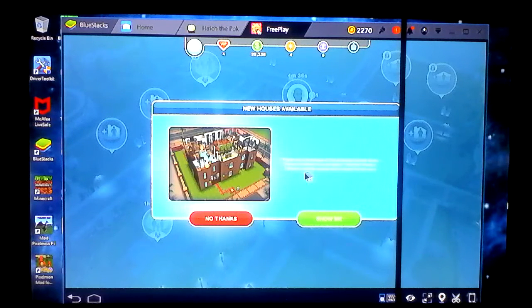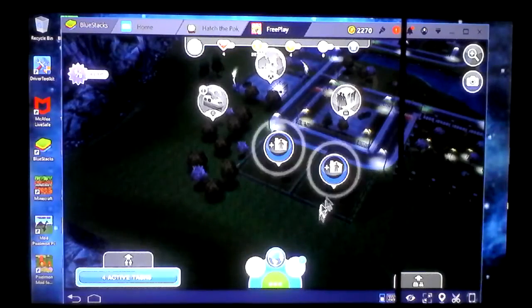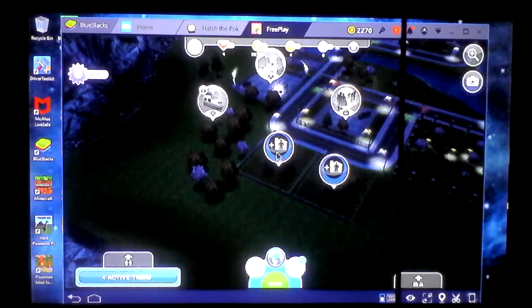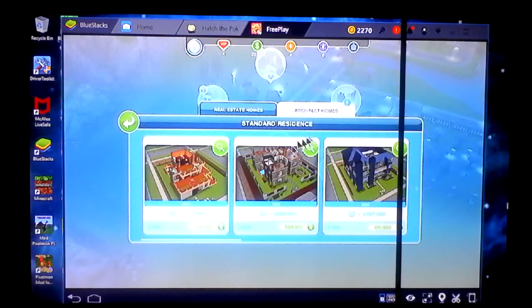Whoa, there are new houses — the Architect's Home Store! Tap on an empty lot and select Architect Homes to check out these unique and creative homes. We're actually going to show them right now. The architect homes are basically designed based off of different styles.